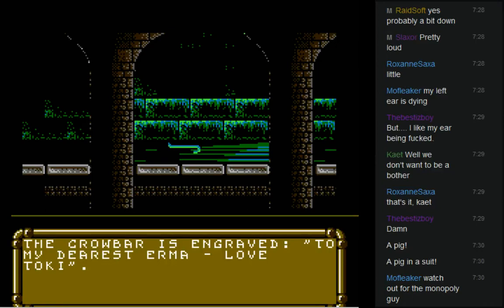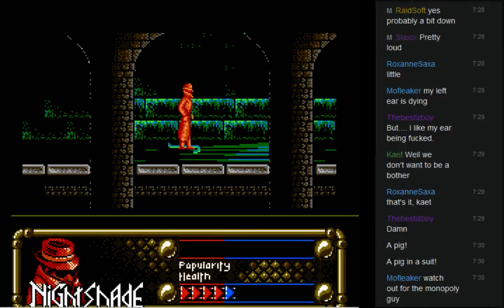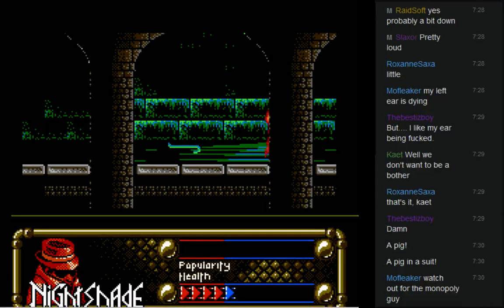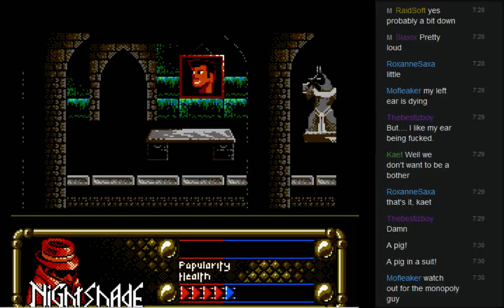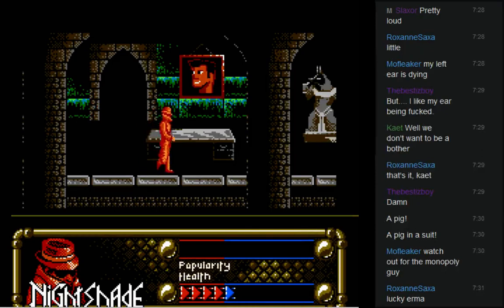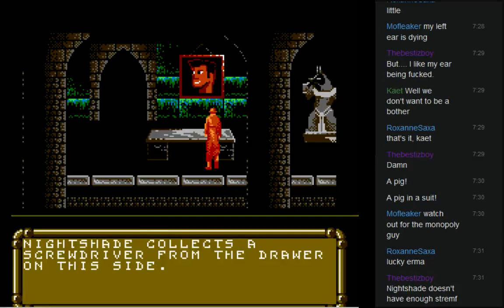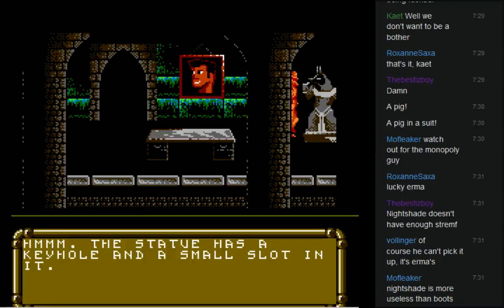I don't even know how to back out of these menus. Watch out for the Monopoly Guy. 'The crowbar is engraved: To my dearest Irma, love Toki.' Let's get the crowbar — what do you mean Nightshade can't do that? Nightshade can't pick up a potentially useful crowbar — I find that hard to believe. His pockets are not big enough. There's a drawer — Nightshade picks up a flashlight from the drawer on this side, and a screwdriver from the drawer on the other side. So I can collect a screwdriver, but not a crowbar.